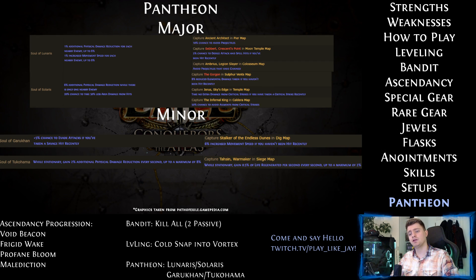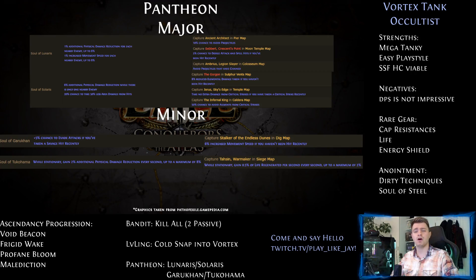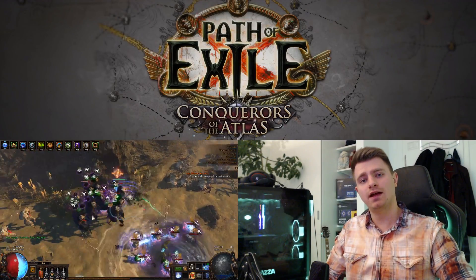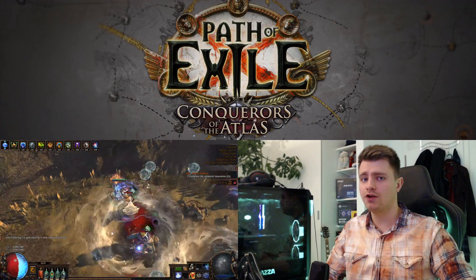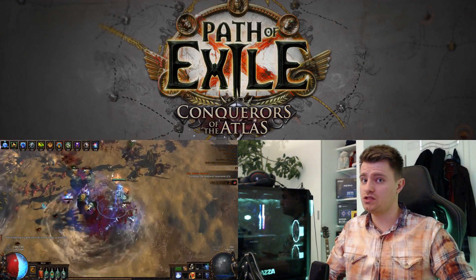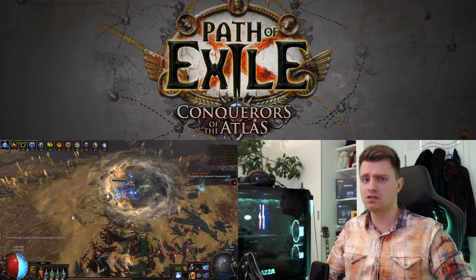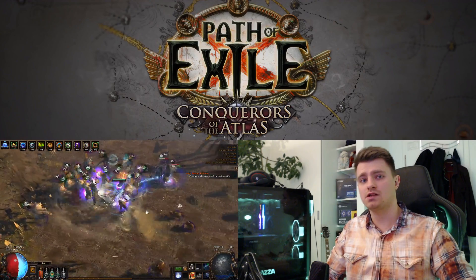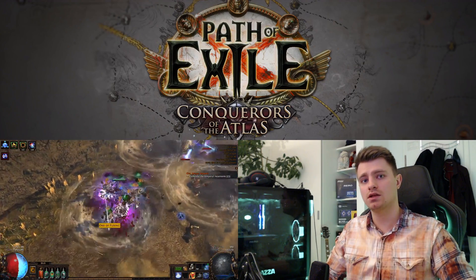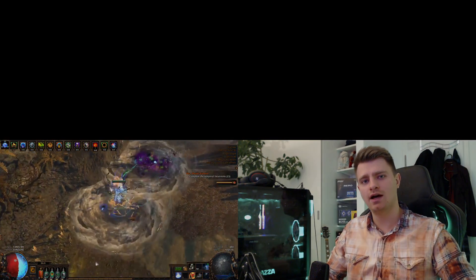And now, last and maybe even least, Pantheon. Since it's a kind of melee build, go for Lunaris while mapping and Solaris for bossing as your major gods. The minor god doesn't really matter — Garukhan for mapping and Tukohama on bosses works. If you liked this video, please leave a like and subscribe to my channel for new and updated content. If you disliked this video, please tell me why — I really care about improving. Questions you can ask down in the comments or on my Twitch stream. I'm not on a schedule, but you can ask me any questions there when I'm live. Link is down in the video description. I also have a lot of guides on my channel, not only build guides but also knowledge guides, so make sure to check them out as well. I hope you're having a great day, thank you very much for watching, I am Jay and I'm out.